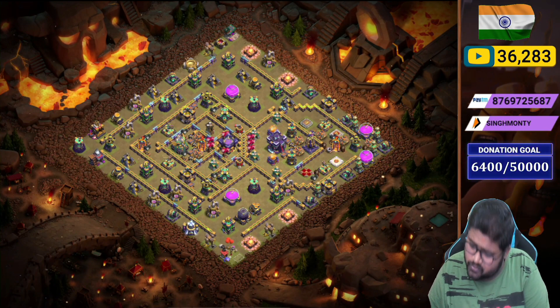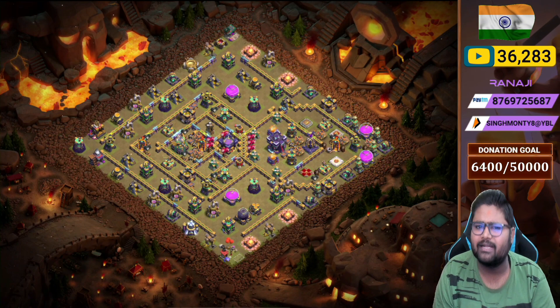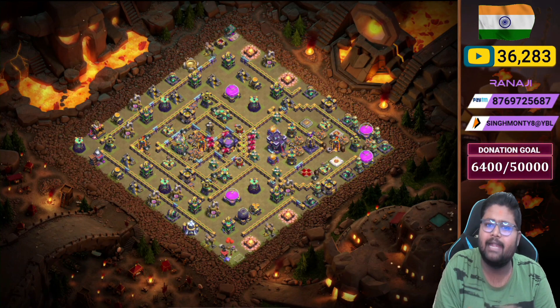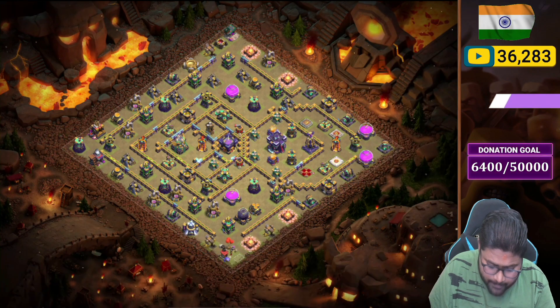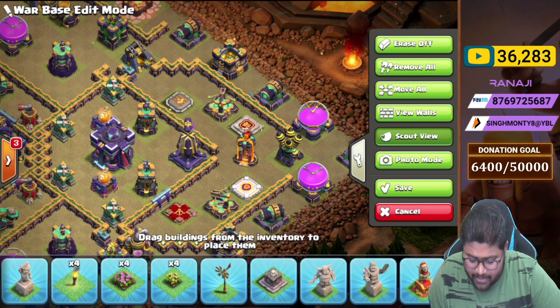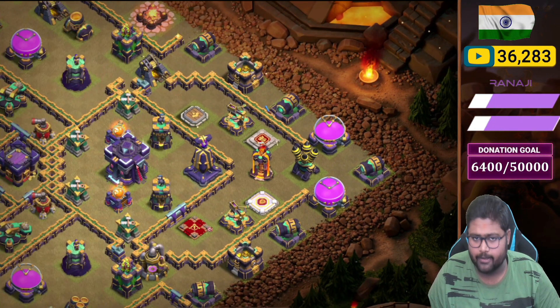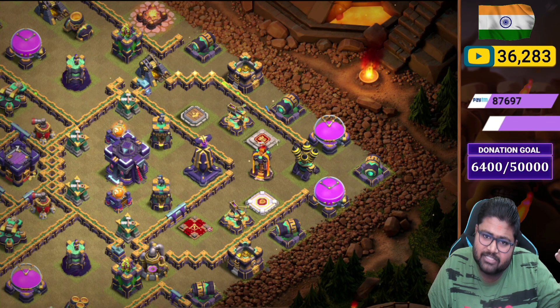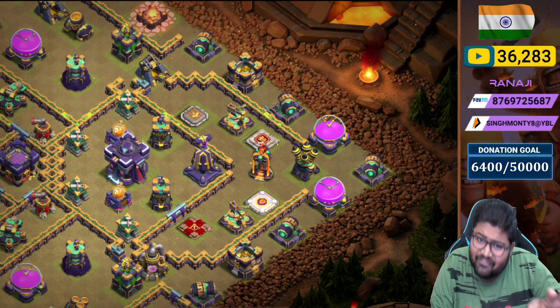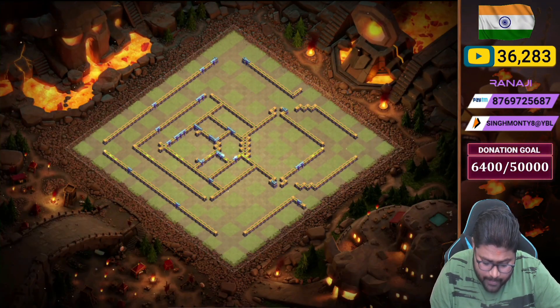This base works well in Legend League — already tried. You can copy all the bases from the video description — just click the link and easily copy the bases. In the team view, lots of people think they can just deploy one Lava Hound and a blimp with a Blizzard and Super Archer Clone to take everything down. But it doesn't work — it gets baited. That's a good thing about this base.